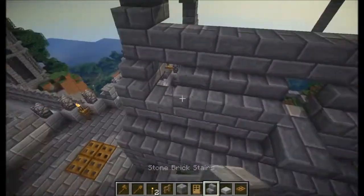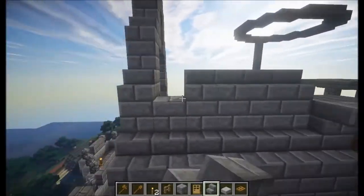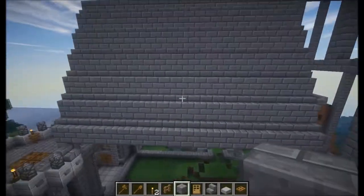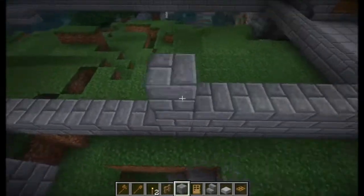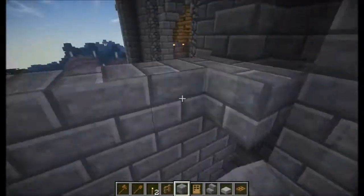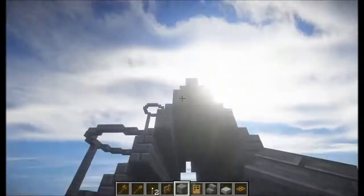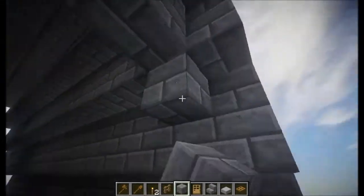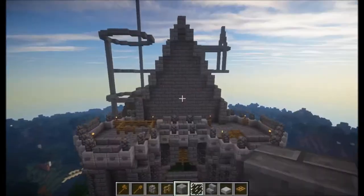As usual with my Let's Build, I get rid of the simple things right at the start, which in this case is mainly the roof and the walls. The way I'm going to build this, instead of just building up the details straight away, I actually built the whole wall itself first. This allowed me to then build off the walls — engrave into them and build away from them — and it just helped with my building process.